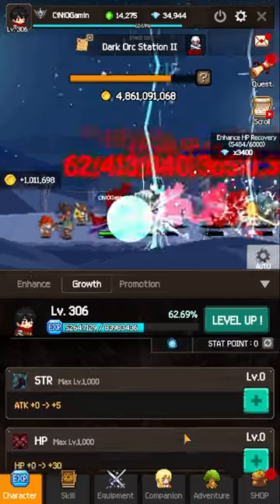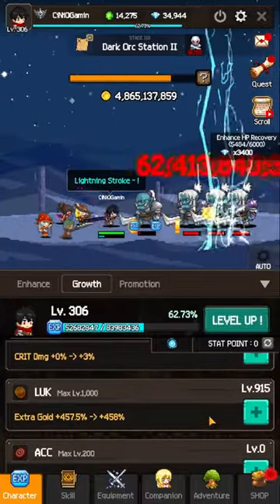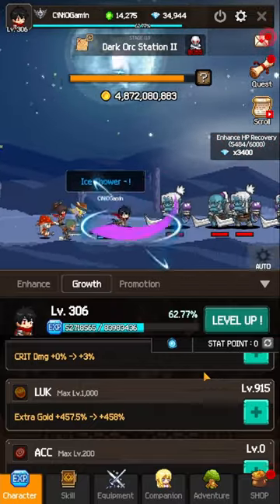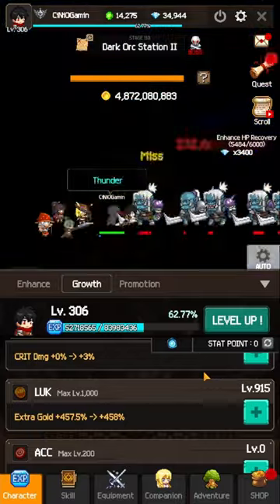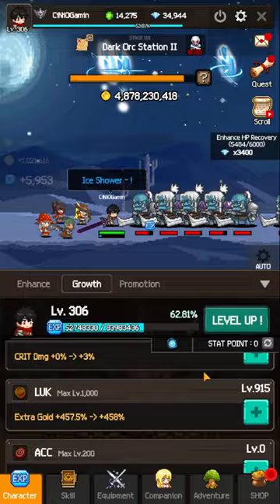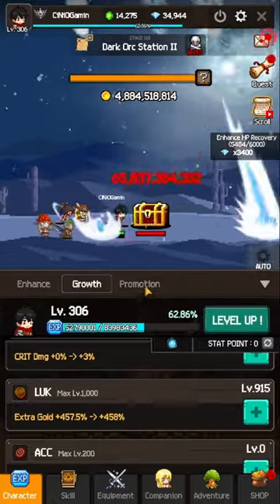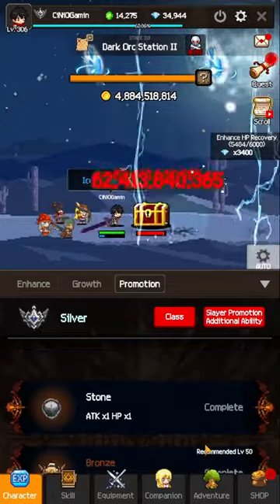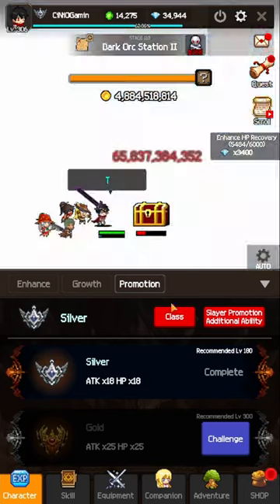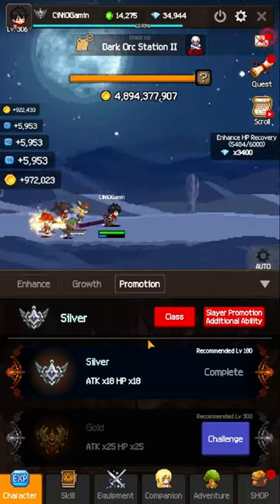When it comes to growth, I have pretty much skipped all the stats and went directly to extra gold output. Especially within the first few days of the game, I usually tend to go for extra experience or gold just to take that slight advantage and see how much we can squeeze out of this ordinary currency. As you can see, I'm at level 915 — not far off from level 1000. When it comes to promotion, come and check it every single time. I managed to squeeze silver and just got gold to unlock.